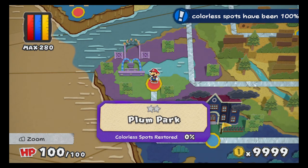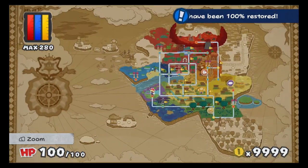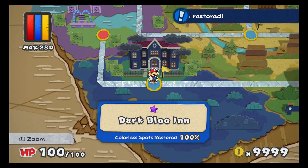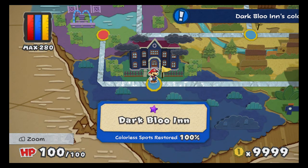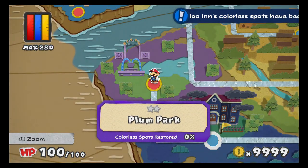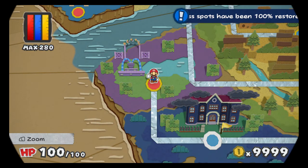Hello everybody, XBGamer here, and welcome back to more Paper Mario Color Splash. Last time, we completed Dark Blue Inn, finding and helping all six ghost toads to get to their tea party. However, they are missing their beloved teapot. So this time, we are heading into Plum Park, the garden behind the inn, to hopefully find a teapot and maybe even a mini paint star.